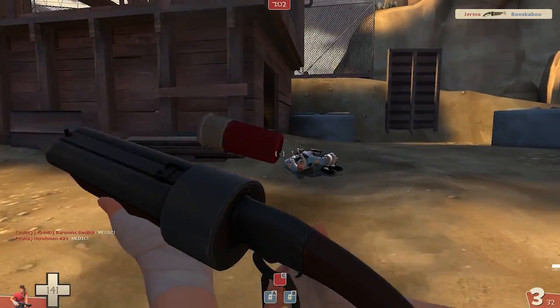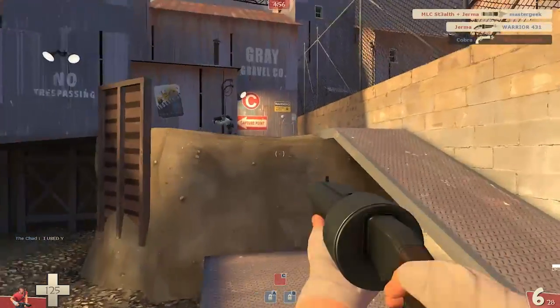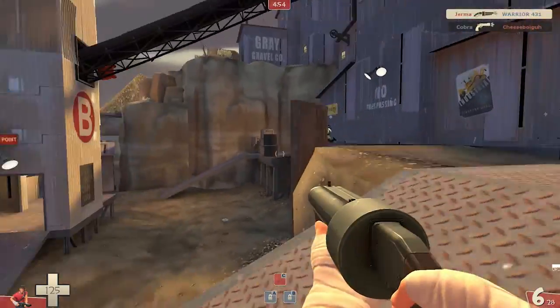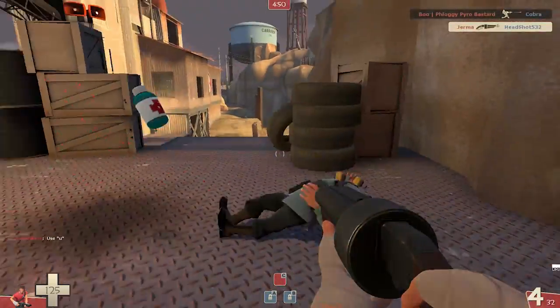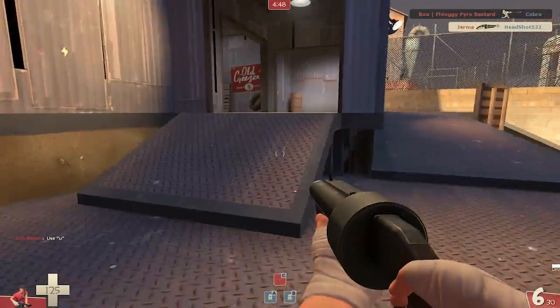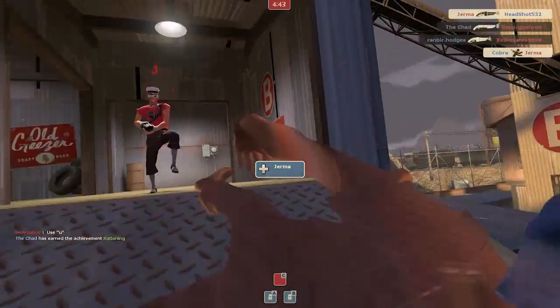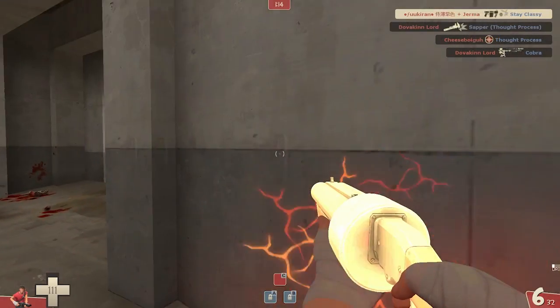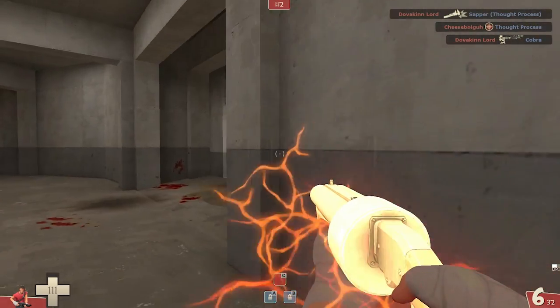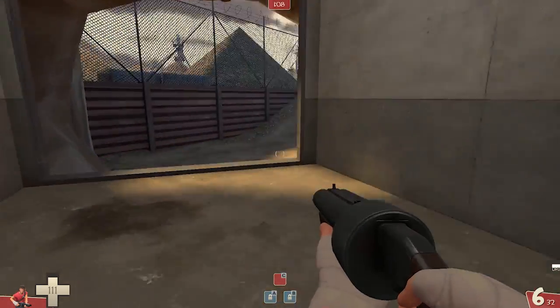A lot of times people will be so confused they won't even turn around, and if they do you can get two or three planted shots on them that should kill them. Sometimes they just totally forget about you. It's happened to me as a Heavy or Soldier — a Scout does this technique where he jumps over you and you're just like 'where the hell did he go?' and by that time you're shot in the face. It's a great technique and I suggest you try it more.